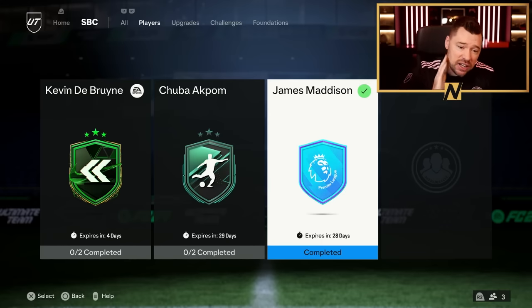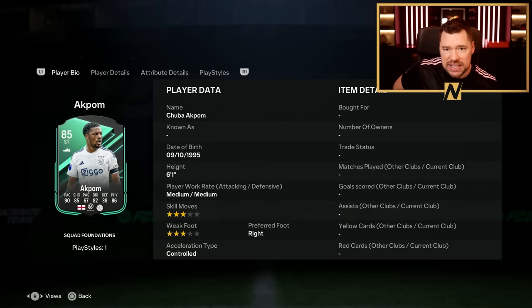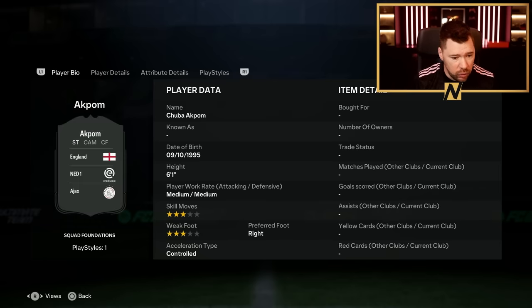And I like it guys. EA had given us a whole bunch of content, SBCs and stuff, which I think is valuable because we're getting so much fodder. An 83x10 in early access is wild. So this De Bruyne - this Akpom, now at Ajax of course.